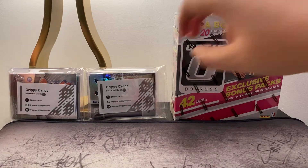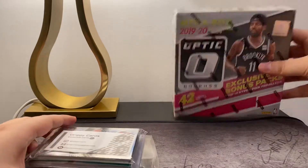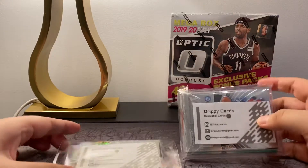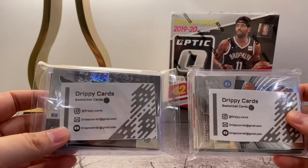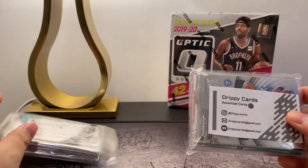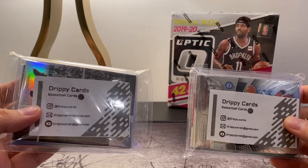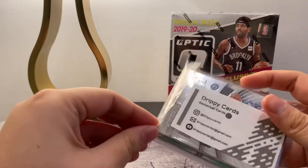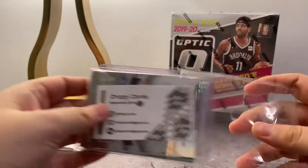What's up YouTube, today I'm here to break two packs of drippy cards and one mega box of Donruss Optic. We'll start off with the drippy cards — I purchased these for about $25 to $30 on eBay. You can see they're on Instagram, Gmail, and YouTube. They're guaranteed to have one hit in each pack. Unfortunately the way it came, I already saw who the hits were because they were at the back, but I don't know who's in between, so let's get right into it. It's my first time opening one of these packs.